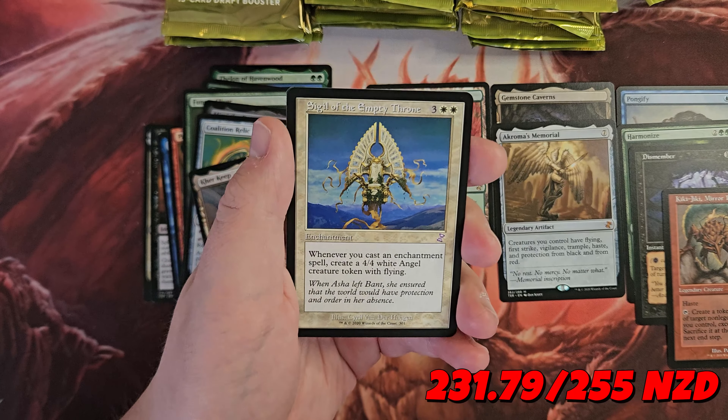Utopia Mycon, Lotus Bloom, Teferi Sky Summoner — boo, Teferi boo! And a Foil Whip-Spine Drake. Penumbra Spider, Sliversmith, Shaper Parasite, Outrider en-Kor, Ith High Arcanist, Shriek Raptor. Salt Blast, Storm Entity, Heartwood Storyteller number two, Relentless Rats.